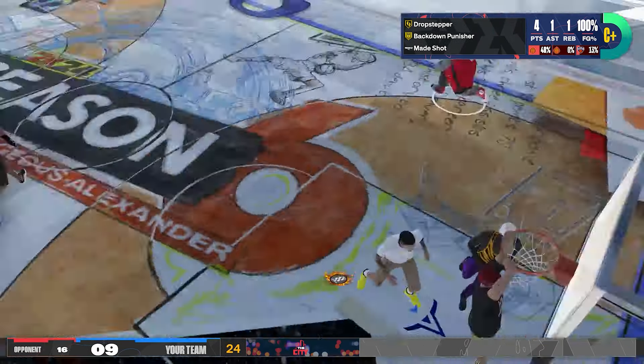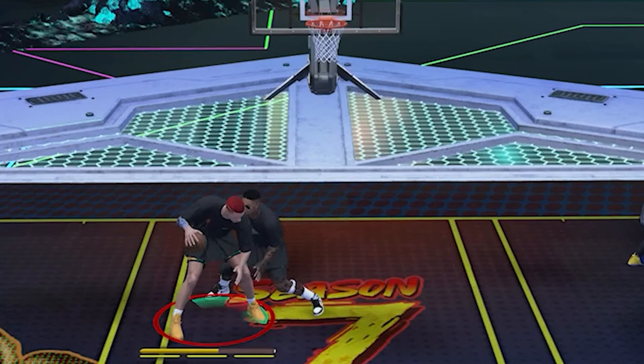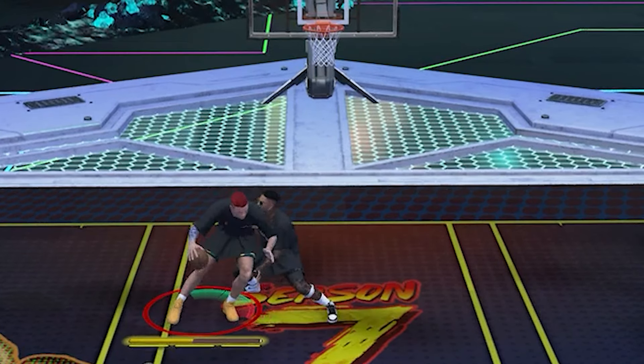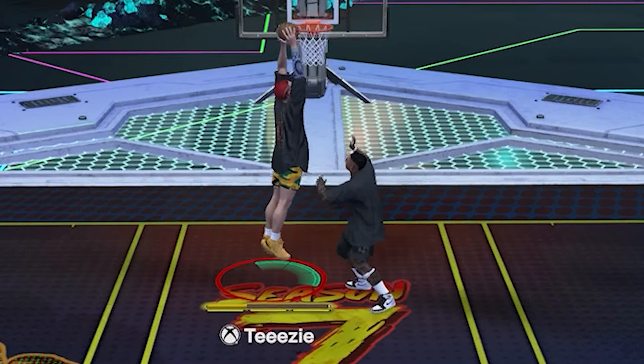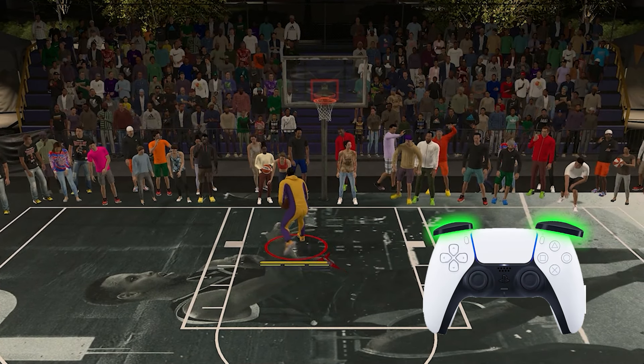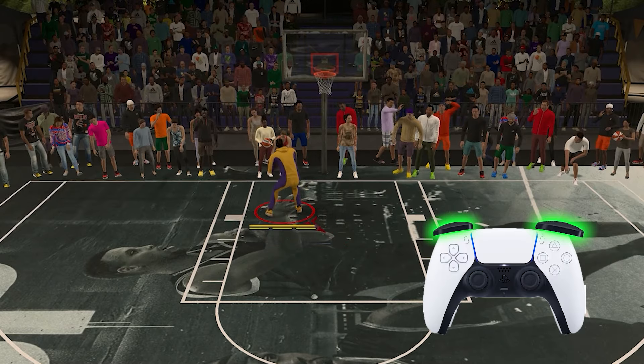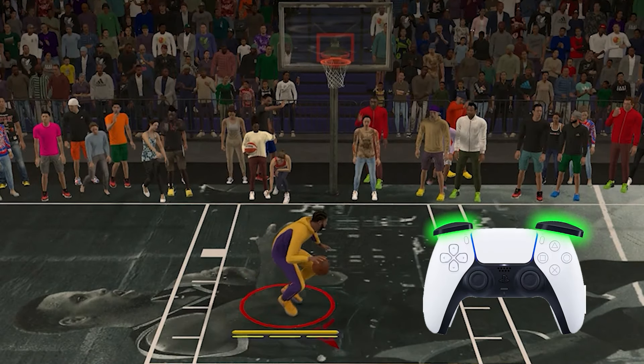Basically you just need to post up to get into position — that's where your Back Down Punisher badge and strength will come into play. And the moment you get to a good position, it's time to do a drop step — that's where your Drop Stepper badge and strength will come into play. There are two ways to drop step: you can either go this way or this way.